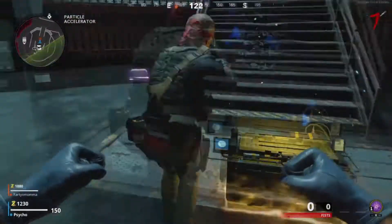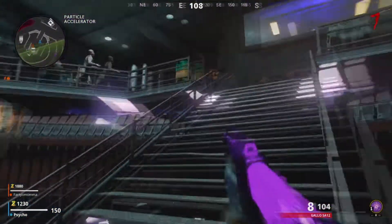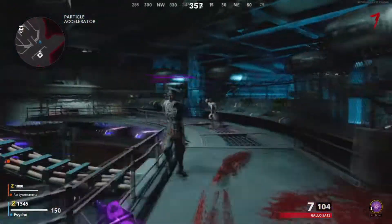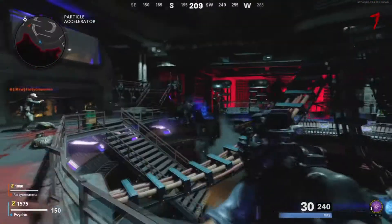If you don't know the easter egg, look up the crate easter egg or the dancing coffin easter egg in Cold War Zombies and you will find it. You'll be able to do it, and what you want to do is get Juggernaut for free out of it.